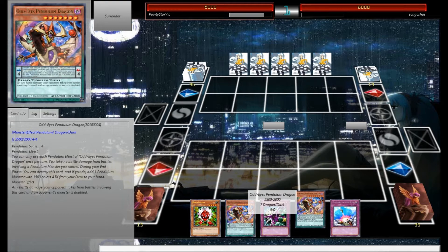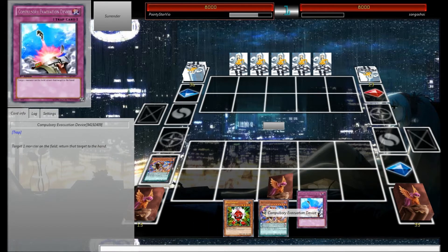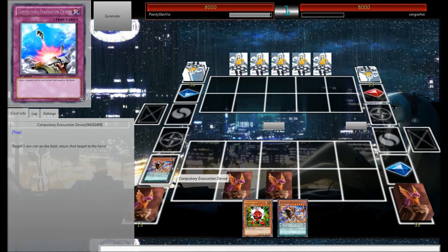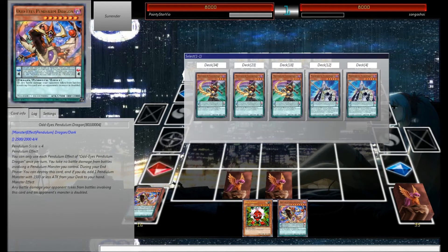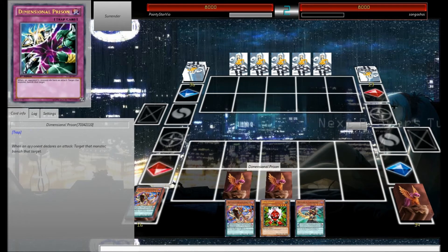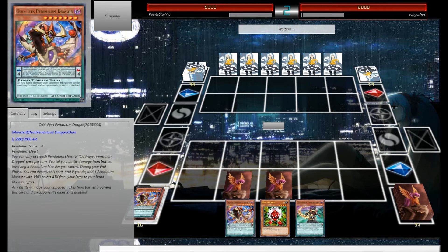You can only use each Pendulum effect once per turn. So we're just going to add the one, activate, and set two. I don't want to summon that — I'm going to keep it. End phase, we're going to send this to the grave and add this thing. Then we'll be able to use this guy and get the other one, and life will be really good.